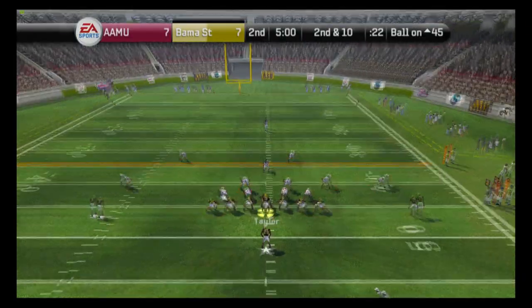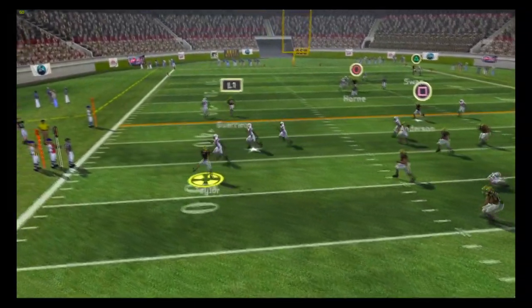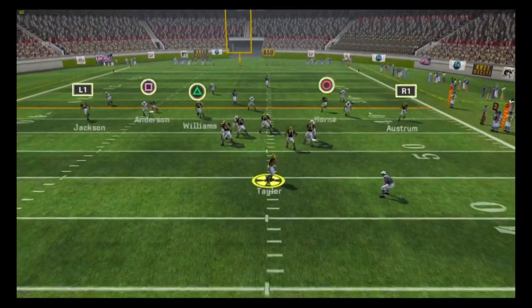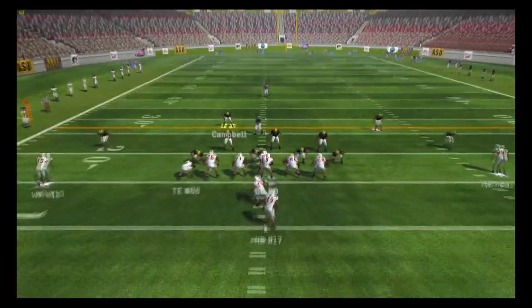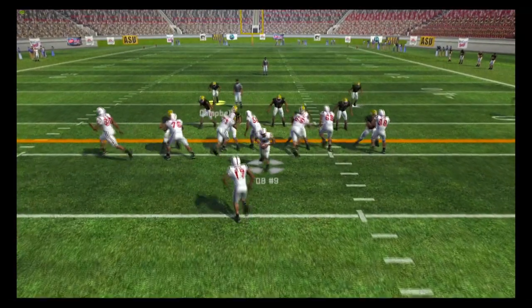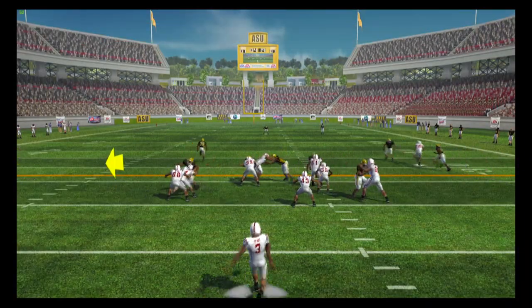Taylor looks to his left, but his inaccuracy shows — the throw to Holland falls incomplete. We try throwing on the run, and you already know it's another incomplete pass. Taylor drops back, looks right — this one is dropped; the receiver had the chance but couldn't hold on. Alabama A&M gets the ball back, and their third and two attempt sails over the receiver's head, so they have to punt.